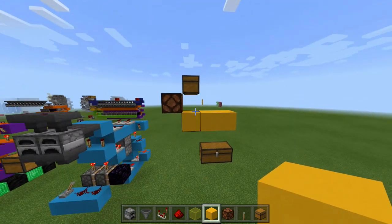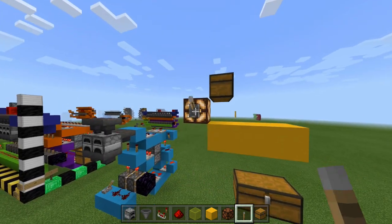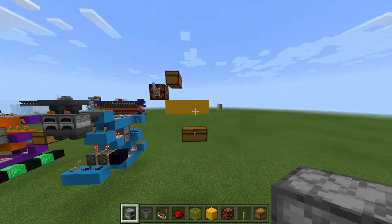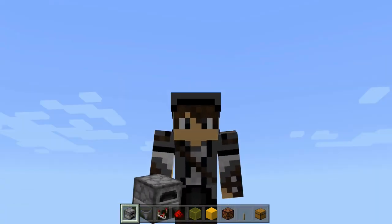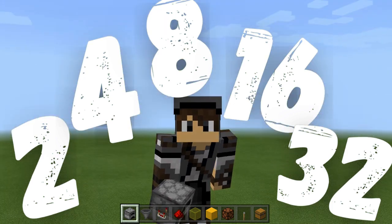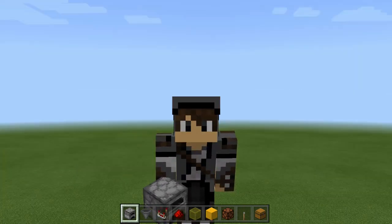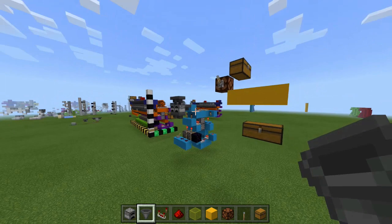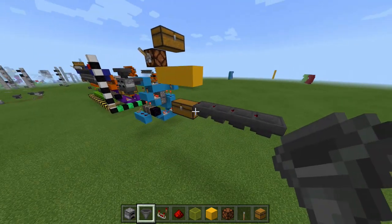First, we have our input chest at the top, a redstone lamp, and a lever to turn on and off the entire system. Underneath we have a double chest as our output. Next, figure out how many furnaces you want. I'd recommend picking a number that 64 can be divided into — so 2, 4, 8, 16, 32, or even 64 furnaces. Because this entire system is simply the same thing mirrored repeatedly, I'm only going to build four furnaces here. To have more, you simply replicate each step as many times as you have furnaces.